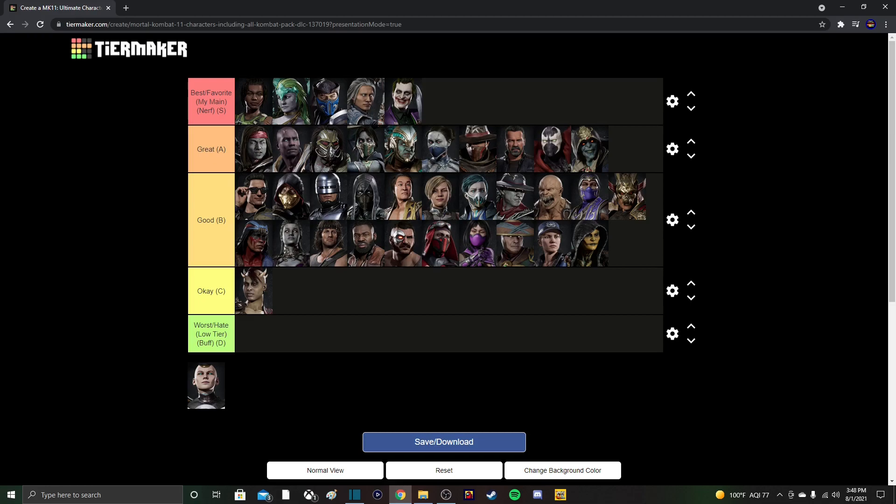Next up is Nightwolf. His strengths are projectiles, zoning, keepaway, decent mix-ups, and decent crushing blows with different variations. He also has pretty good combos when countering opponents. But his weakness is combo starters — his down-forward two tomahawk swing and his back-forward four. With Nightwolf, sometimes when you waste meter on these, the move actually misses occasionally. I think online he'd be better off in his command grab variation, where he has his armor breaker and a crushing blow involving the command grab.